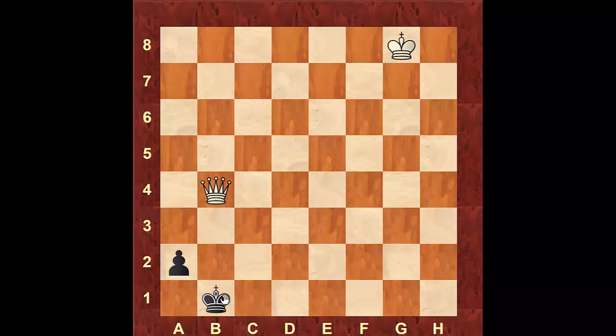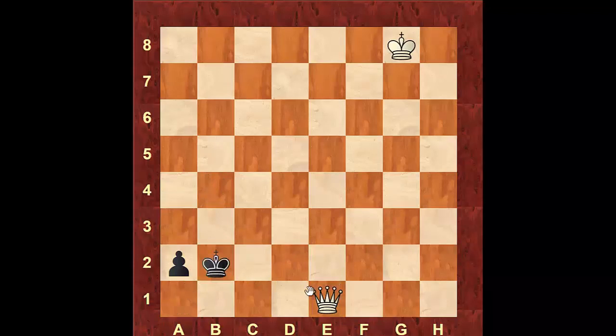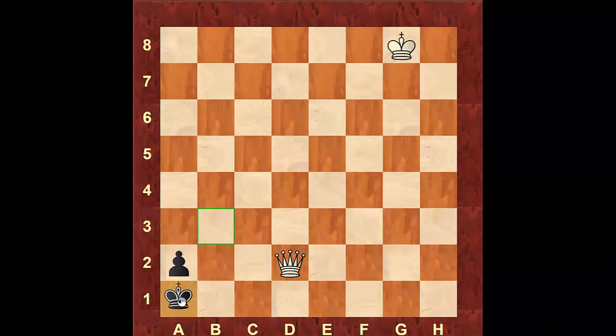Many coaches teach students to move the king in front of the pawn when the queen attacks vertically, because if white tries to make progress by bringing the king closer, it's stalemate — the pawn cannot move and black has no legal moves. However, I don't teach it this way because there are two tricks white can use to win if black is not careful, especially in time trouble. One is coming with the queen to e1 — if black gets out, say queen to d2, and black steps into the corner on a1, then queen to c1 is checkmate. Black is in check and has nowhere to go.